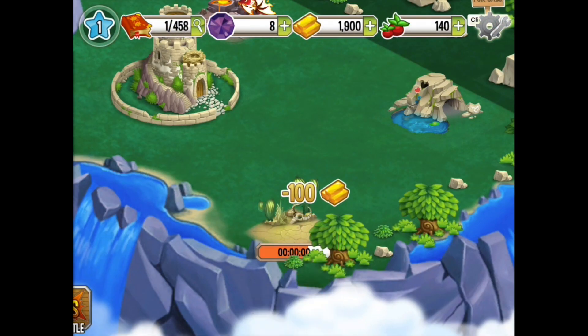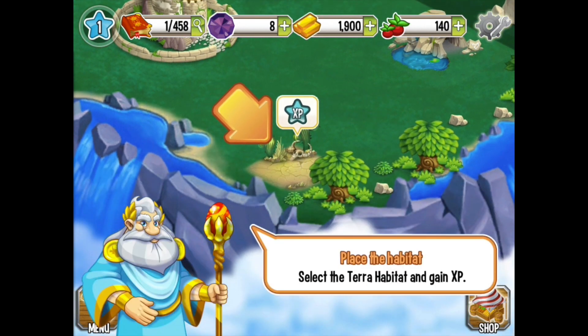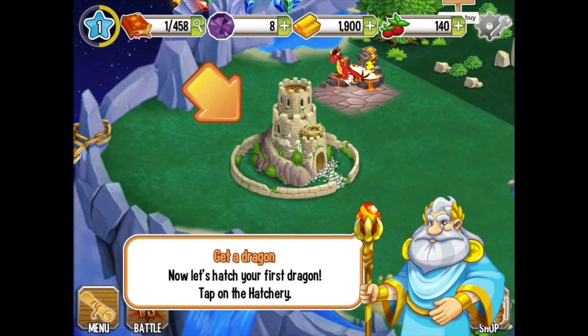So let's create our habitat. They give us one freebie at the beginning. We place it and select the habitat and gain some XP. Welcome back, Gwe Gwe. And we got 100 XP for that.